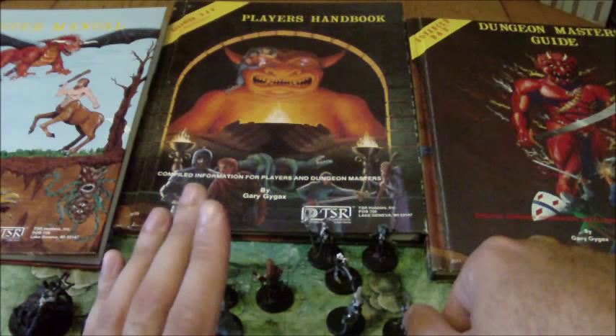All this negative press, along with Gary Gygax's name being most associated with D&D, meant he received quite a few death threats — to the point where he actually hired a personal bodyguard. Eventually Gary would get a chance to defend himself, the D&D game, and TSR in an interview on an episode of 60 Minutes, which aired in 1985.